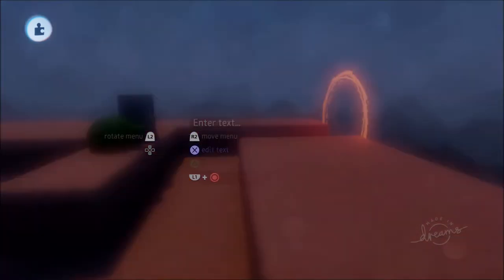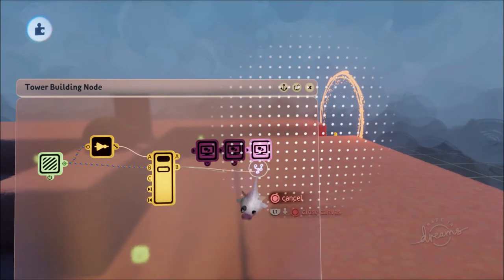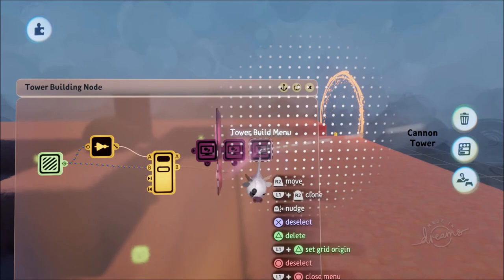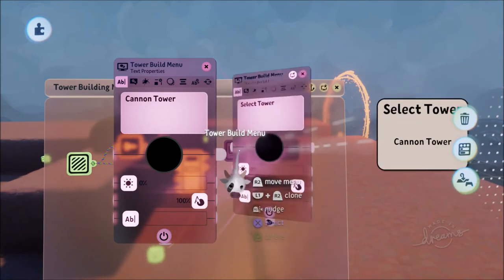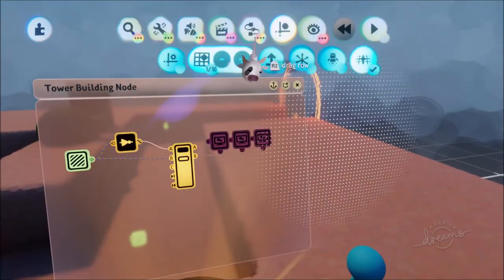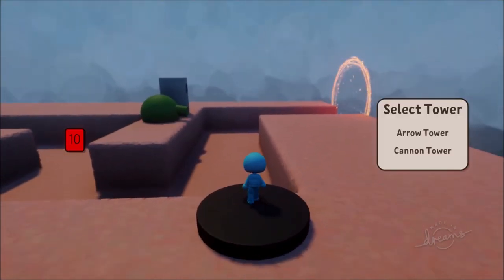Dreams automatically fixes the extra space - amazing. Power the cannon tower option and move it down a bit so we can see all three: Select Tower, Arrow Tower, Cannon Tower. This will also be powered by Output B. Now let's see if it works - in the zone we've got Select Tower, Arrow Tower, Cannon Tower. Jump out and it disappears. Now let's get on to actually making this menu usable.